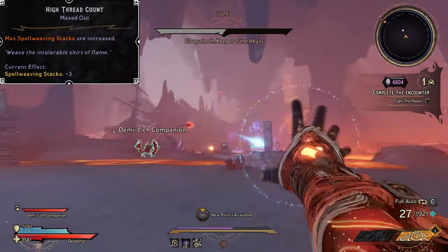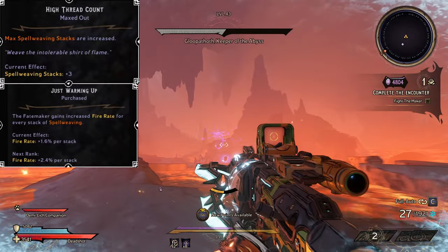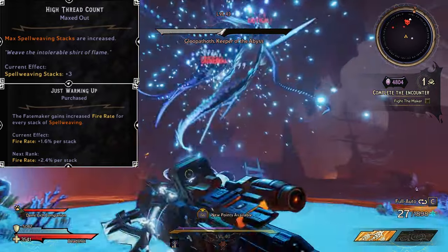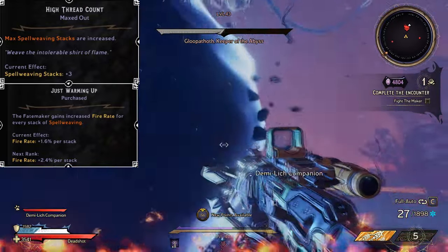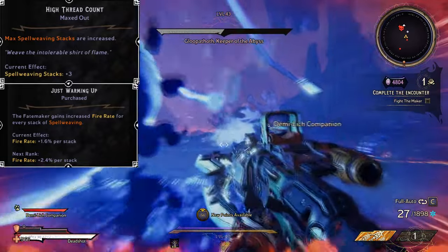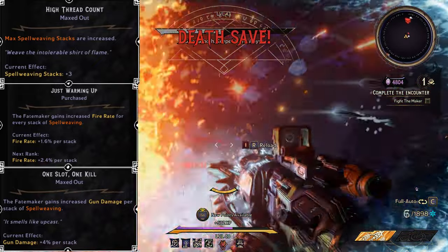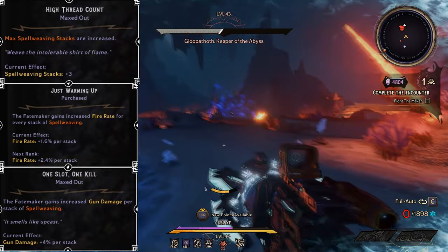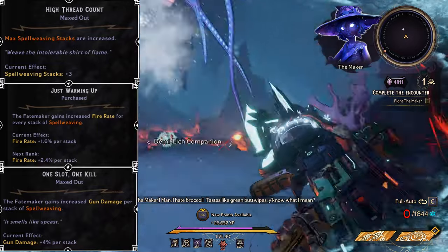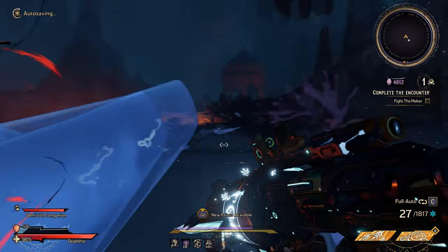The stuff that pairs really nicely with Spellweaving: we've got Just Warming Up, which gives us increased fire rate for every stack of Spellweaving — it's a flex spot if you want more fire rate. I've also gone for 1 Slot 1 Kill, which gives additional gun damage for every stack of Spellweaving. As standard with 5 stacks that goes up to plus 20%, but with High Threadcount we go up to 8 stacks, giving us a nice 32% gun damage.